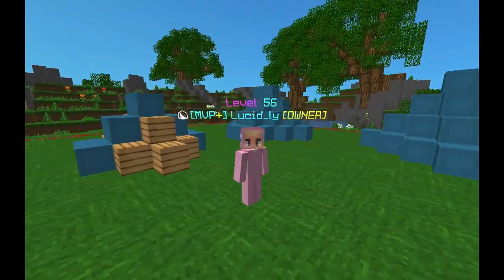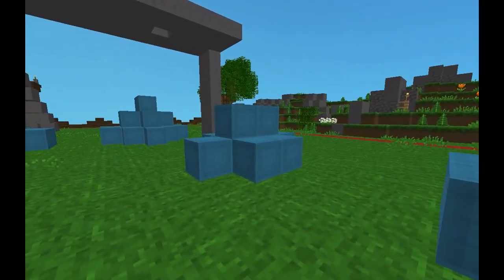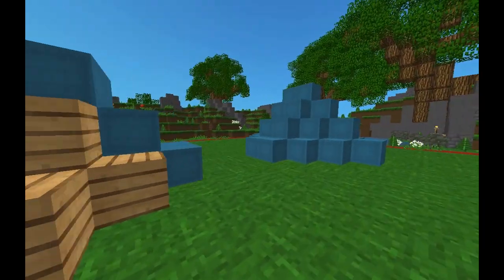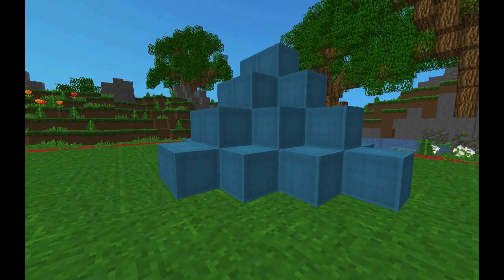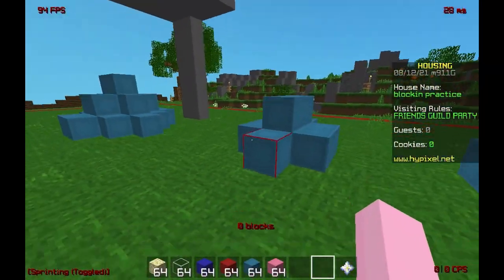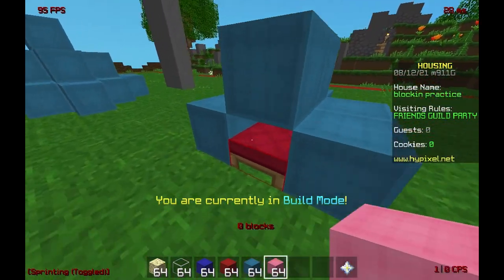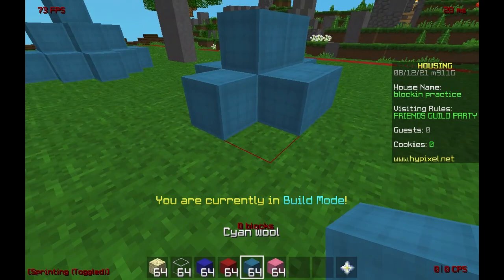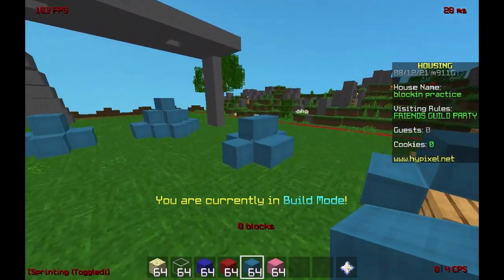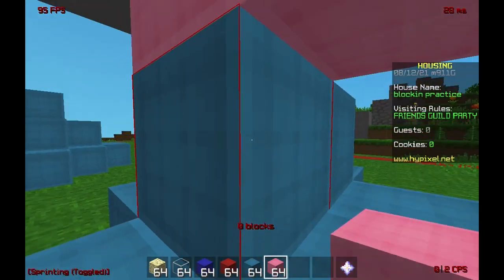In today's video I'm going to show you how to block in on a one layer defense, a two layer defense, and a three layer defense. First of all, with a one layer defense when you're approaching it — this is pretty impractical because it's just a wool bed defense most of the time so you can just break it. But if it's something like obsidian and you want to block in, you can just approach it.